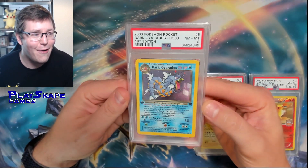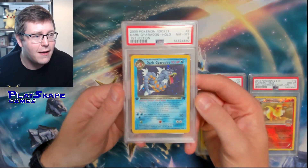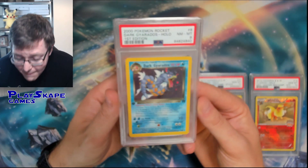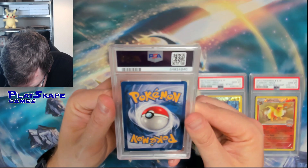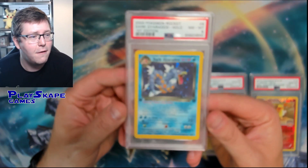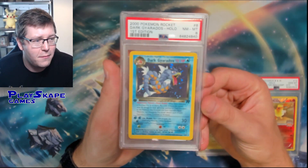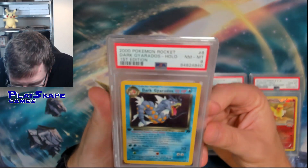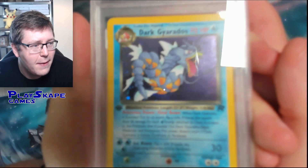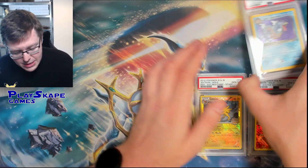We've got a beautiful Dark Gyarados PSA 8, First Edition. You know it's a First Edition because of the First Edition stamp there, from the Team Rocket set all the way back in 2000. Very happy for it to get an 8 - it must just be due to the corners. You can see there are some white dots in the corners and there might be some holo scratches. I always ship cards in protective sleeves to stop them getting smudged and scratched. There are actually quite a few holo scratches - probably why it got an 8 - but it's absolutely beautiful example of the Dark Gyarados card.